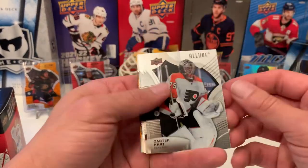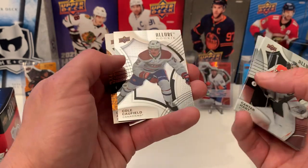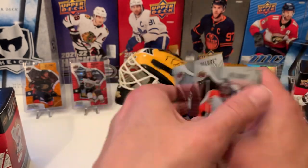Pack three: Carter Hart, Yossi, Fleury, Fiala. Rookie Cole Caulfield. And a Cayden Addison on the Leopard — Rookie card.